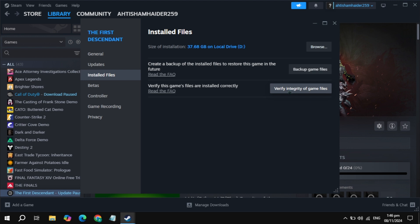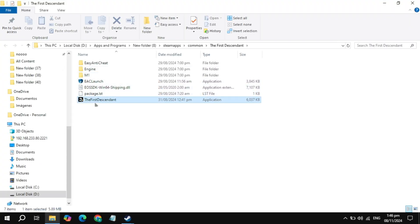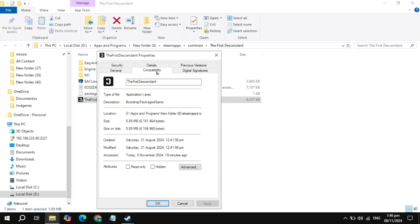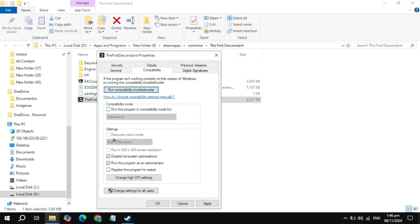After verifying, restart your PC, then launch the game and check if the problem is fixed. If not, click on the Browse option, locate your game launcher or executable file, right click on it and go to Properties. Go to the Compatibility tab, uncheck those boxes, and check the box to run as Administrator. Click Apply and launch the game to check if the problem is fixed.